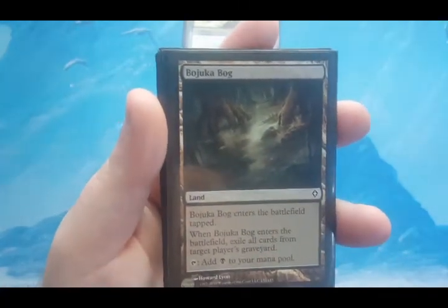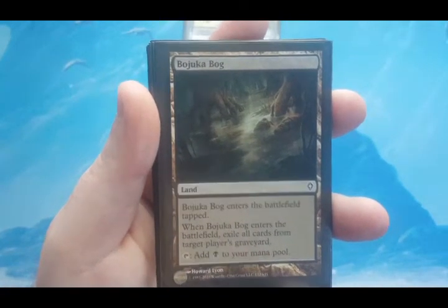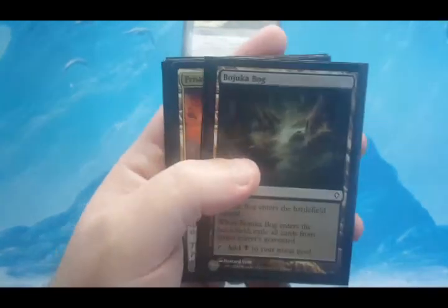Bojuka Bog is a staple in Commander. When it enters the battlefield, I can exile all cards from a target player's graveyard, and it adds one black mana. The only downfall is it enters tapped.